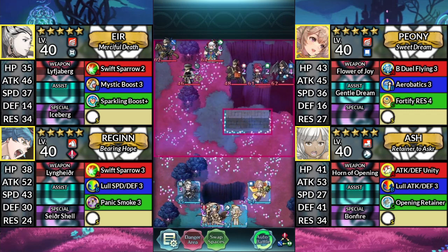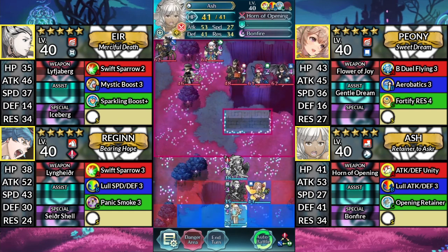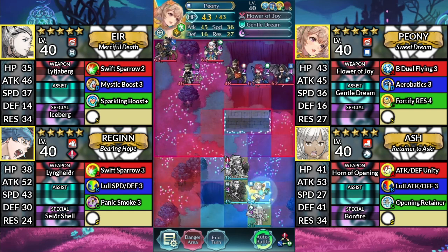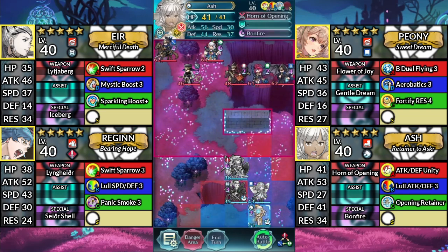For turn 1, move Air to the right, move Regan above Air, move Ash one space right, then have Peony Dance Ash, then move Ash up.